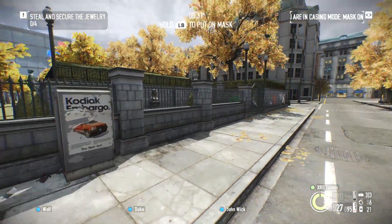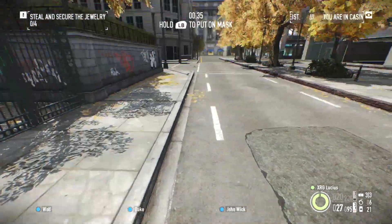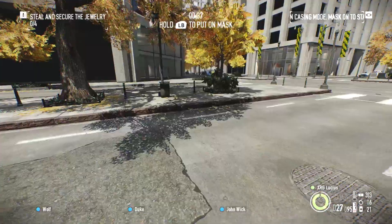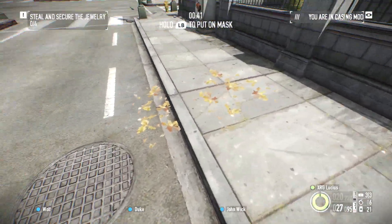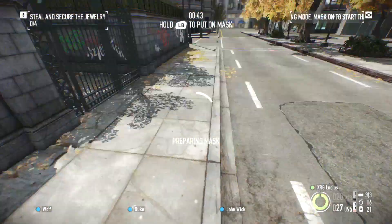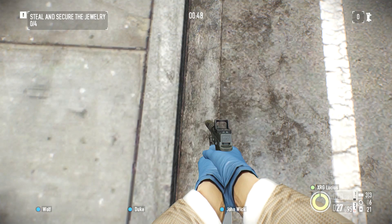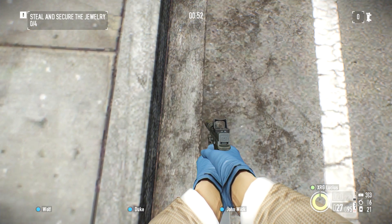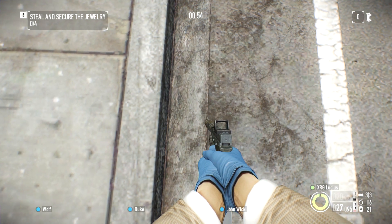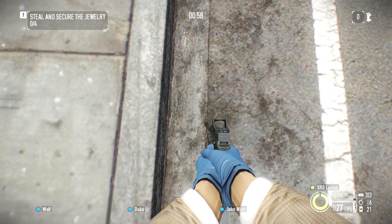This glitch is really easy to do. You basically find a curb that is big enough. I'm going to come to the boundaries of the map, which is right here — it doesn't let me go any further than this. I'm going to come to this curb right here, put on my mask, and all you do is simply crouch and come halfway between the curb and the road like so until your screen starts shaking.